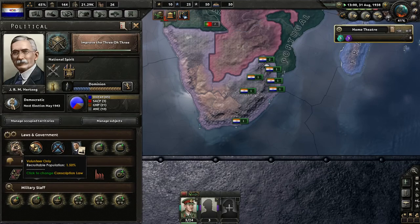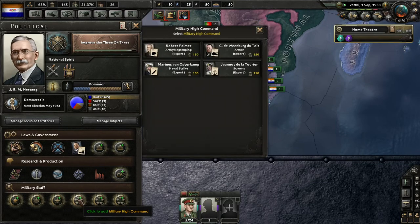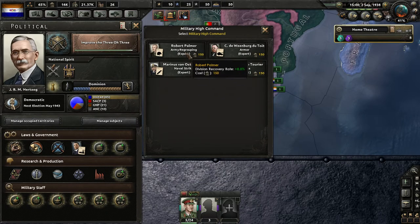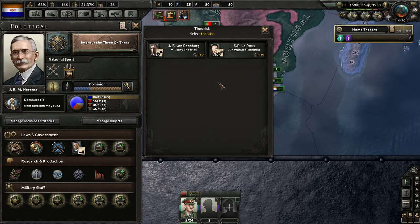What do we got for our command? France going Fourth International — interesting. Military theorist, air warfare.